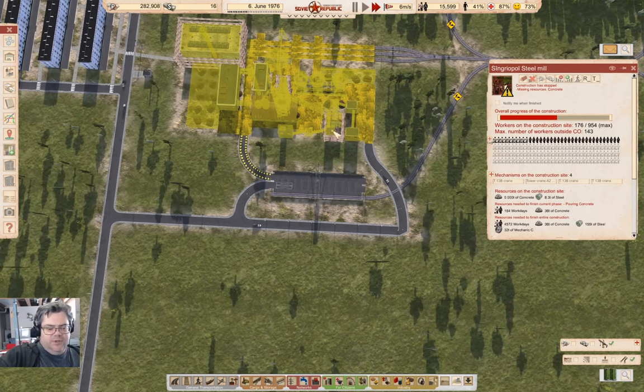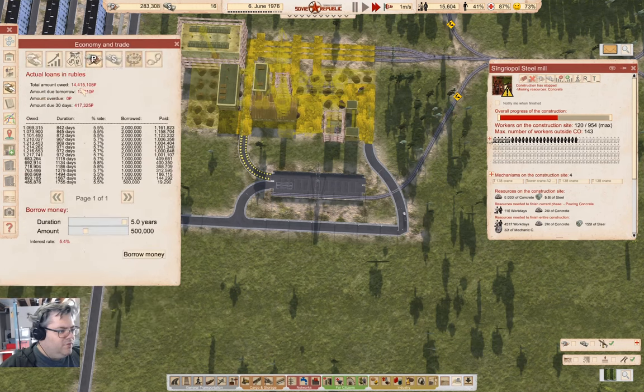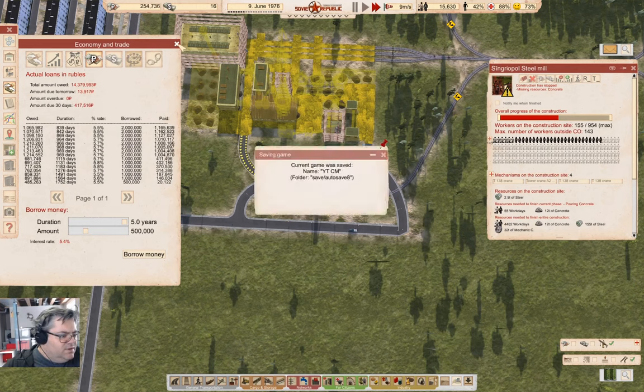This is actually coming up a little bit faster than I expected. We're at 14.4 million now — 841 days on those loans. It was 15 and a quarter at the start, so these are going down, which is absolutely brilliant. The interest rate is 5.4% — I could grab a couple of those to drop the rate a bit, but I'll just leave it going.